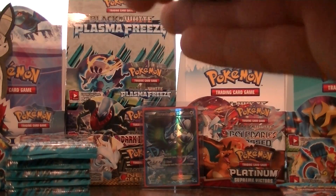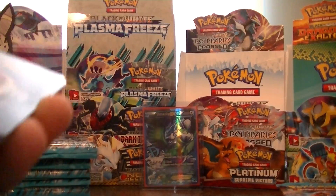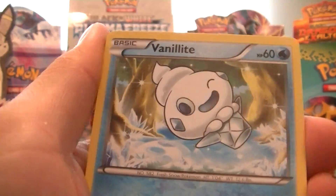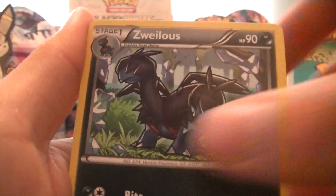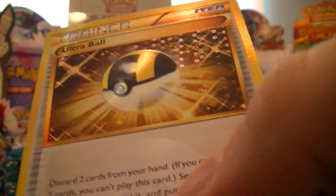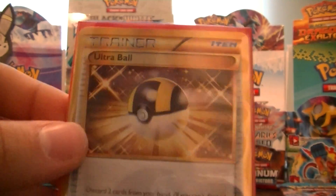This will be the last pack for this part — I think we're going to end it on a good note. We have a Grimer, Dino, Vanillite, Yamask, Weedle, Plasma Energy, Nidorina, Zweilous, Cacnea which is just a common reverse. And — oh yeah, hell yeah — Secret Rare Shiny Ultra Ball! Oh yeah! Well, we ended it on an amazing note. I was just looking for a holo. I ain't going to complain about that — that's awesome.